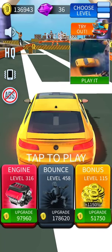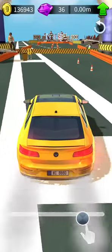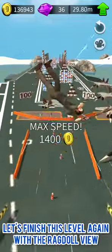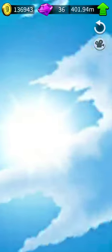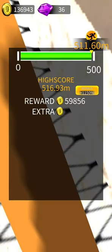I have just completed it for the first time. Let's do the trajectory with the Ragdoll. You can switch to the Ragdoll view by tapping on the camera icon on the top right part of the screen.